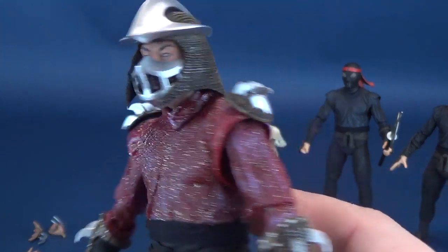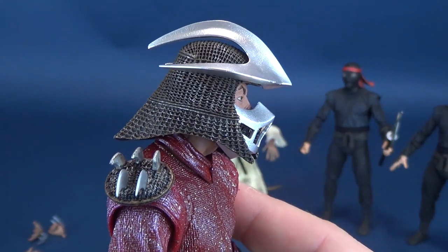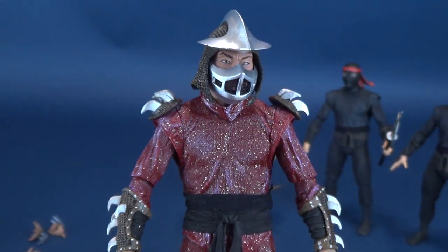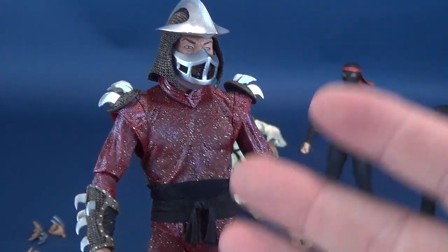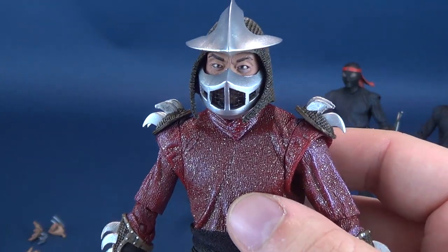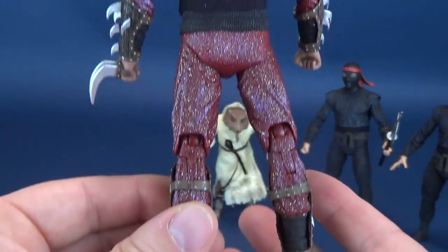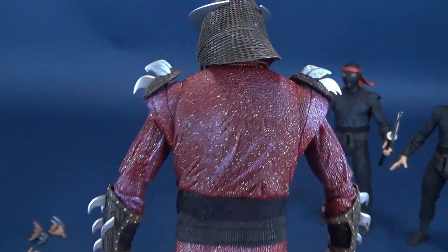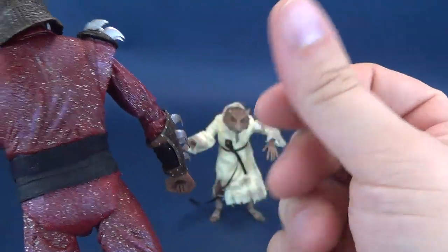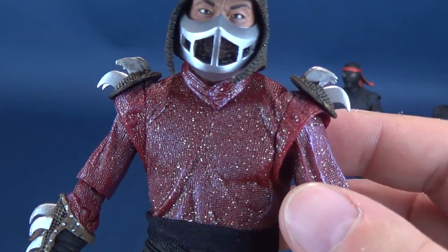Let's have a look at the Shredder — what a terrifying menace this guy was. Even seeing him in the initial trailer, I probably had nightmares about this guy. He had such a commanding presence. When I first saw it as a kid, I was disappointed that Shredder didn't look like the cartoon with the purple cape. But as an adult, I'm glad they stuck with the original color palette of the comic Shredder. He is clad head-to-toe in this purplish-red color, and he is just covered in glitter — the glitter has likely been molded into the plastic.